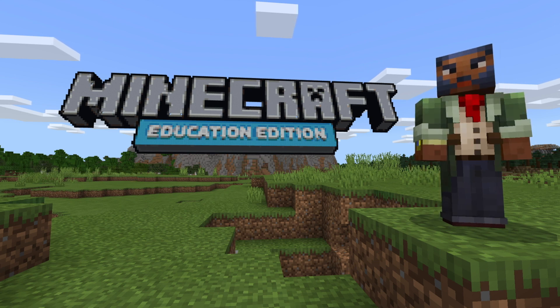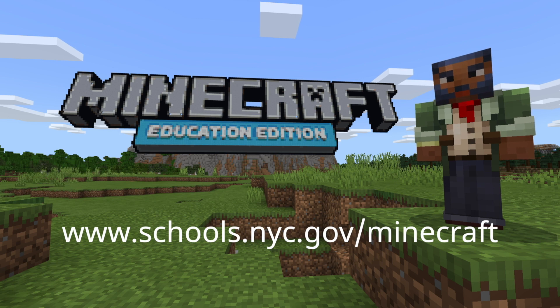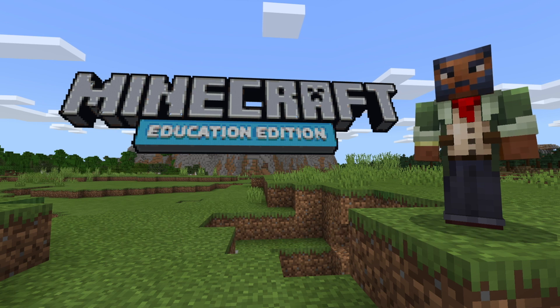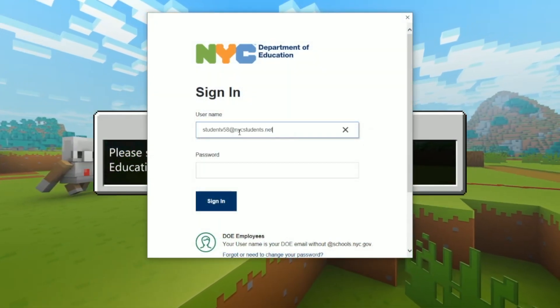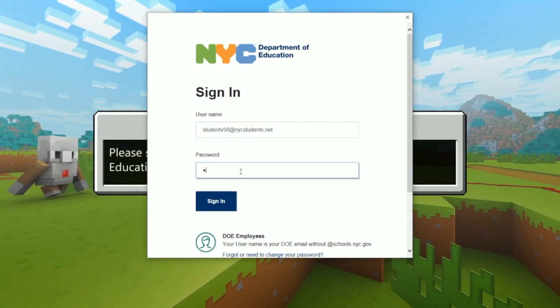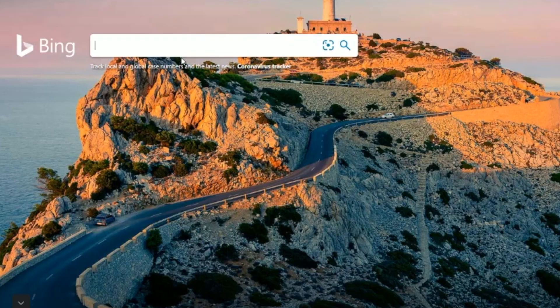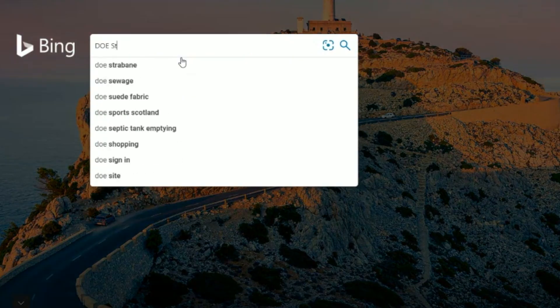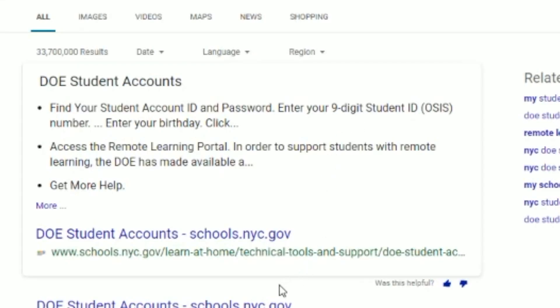If you don't already have Minecraft Education Edition downloaded on your device, you can read more about how to do so on the NYC DOE Minecraft webpage. After you have the app downloaded, you will use your DOE student account to log in. This is your student username followed by @nycstudents.net. If you aren't sure what your login is or need to access it for the first time, visit the DOE self-service website. You can search DOE student accounts in a browser to find the right website.